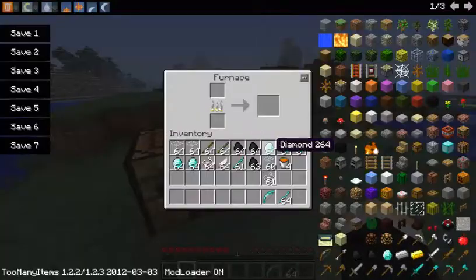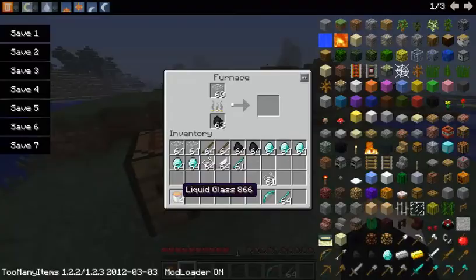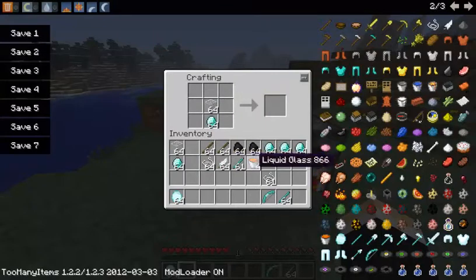So you make liquid glass by putting coal and glass in a furnace. Sorry, I just forgot my animator. The basic thing you need are glass diamonds — you put them like this, and there we go. You put diamond on them and it makes you a glass diamond.